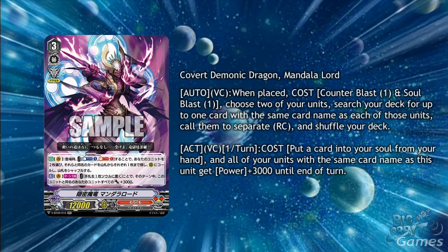That's a very cheap cost for 2 rearguards that don't disappear at the end of the turn. He also has act vanguard circle once per turn, cost put a card from your hand into your soul, and all of your units with the same name as this unit get plus 3000 power until the end of the turn. This skill will make more sense later on, but for the time being this is very good for a double R and nice to know that the deck won't solely rely on the Zanbaku and Arrested gimmick.